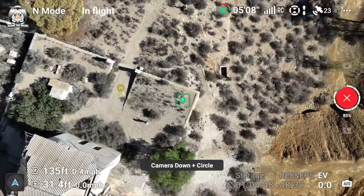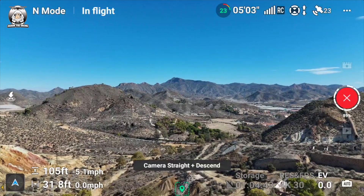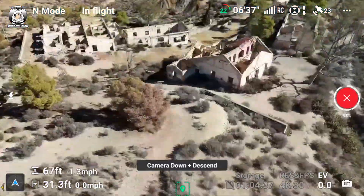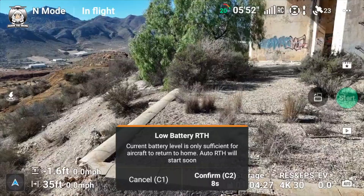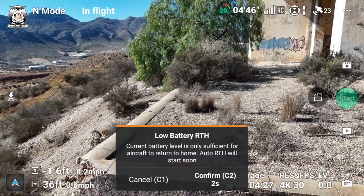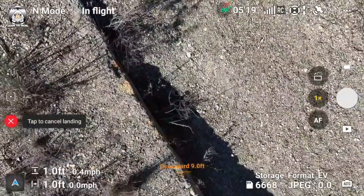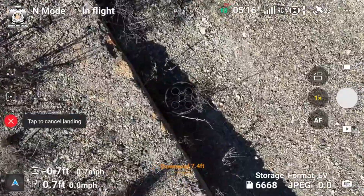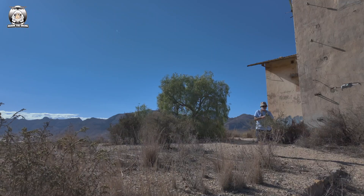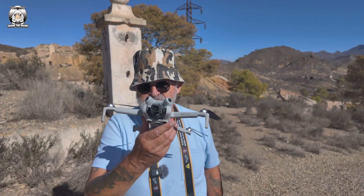I'm going to do return to home and we'll see how good that is. Of course I didn't bring my landing pad — I should have done that. We've just come to the end of this now. Battery level is low. Aircraft will return to the home point in 10 seconds. I'm just going to let it do that. And as you can see it's going to land — yeah, it's going to land on that dark bit. So I'm just going to cancel that mode, bring it forward a bit, and land it there.